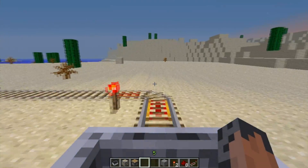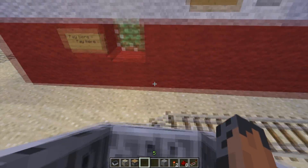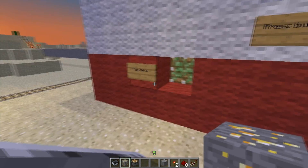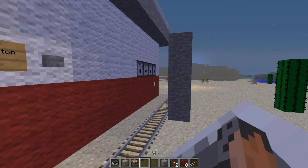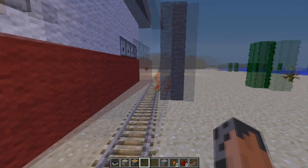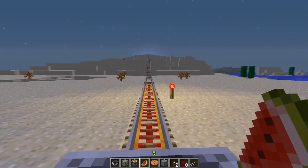That button pushes you down the line. This is your payment station. Put your payment there. It accepts, spits out your food, and you go on your way.